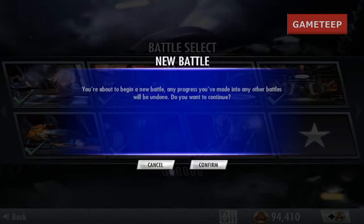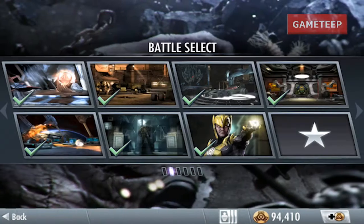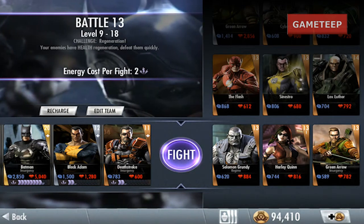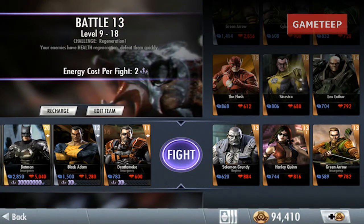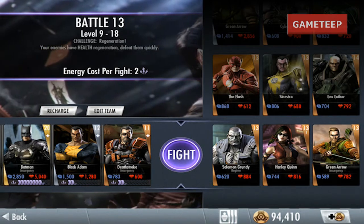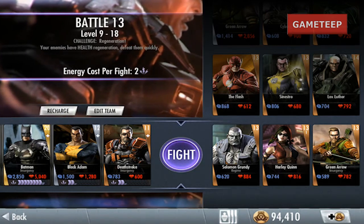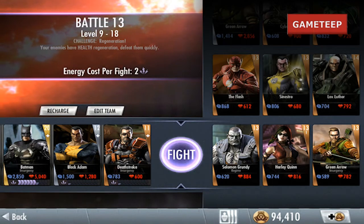What we're going to do right now is log out of our current battle and then try to go back in. We're going to see Batman doing three attacks in this video: the first attack is the explosive batarang, the second attack is the lunge kick, and the third attack — his ultimate super — is called the Dark Knight. Let's get into battle.